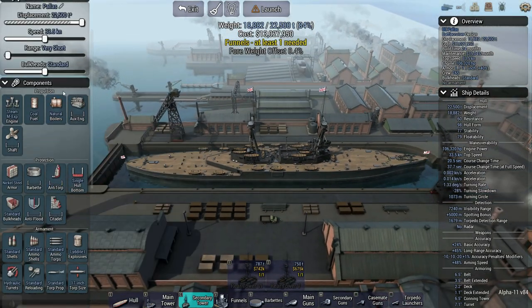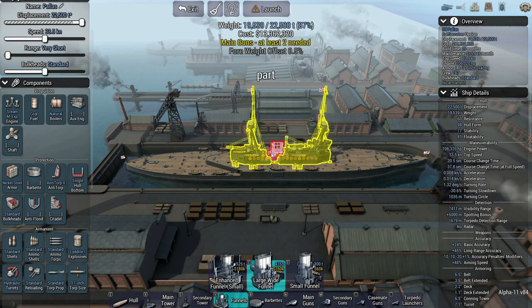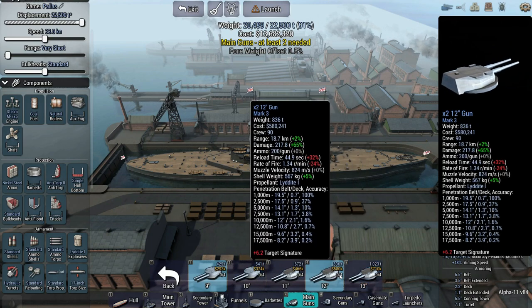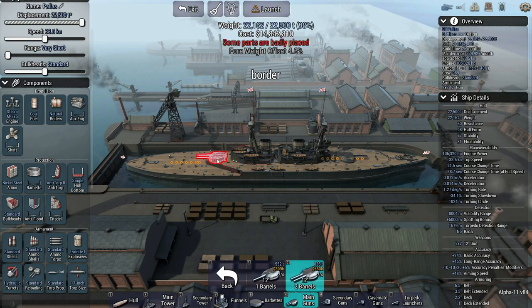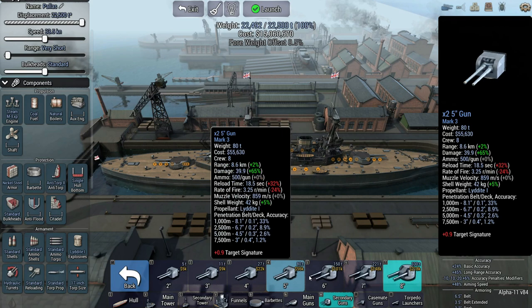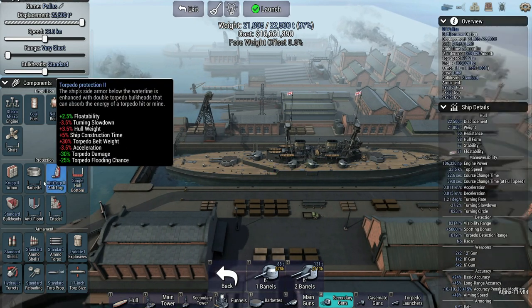With all those destroyers, we're going to need some torpedo protection. Anti-torpedo 2 is as high as we can go. We do need some funnels — I'm going to put two of them on there because we're going to have a lot of speed. The biggest main gun we can go is 13 inches, but that's a Mark III. Looking at the accuracy ratings, I think we'll go with the 12s. I'll throw one on the front and put a secondary there. I definitely want some secondary guns — let's put some 8-inch guns there and some 6s. We're already overweight, so we've got to switch our armor. We can go all the way up to Krupp 2, but that doesn't really buy us a lot of weight.